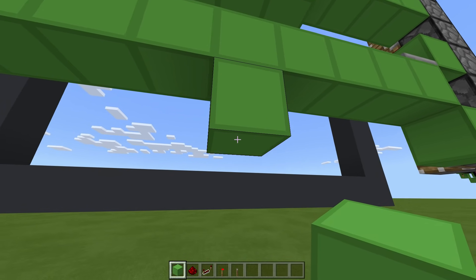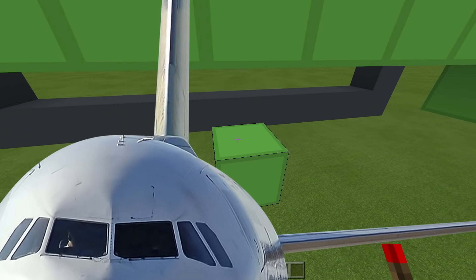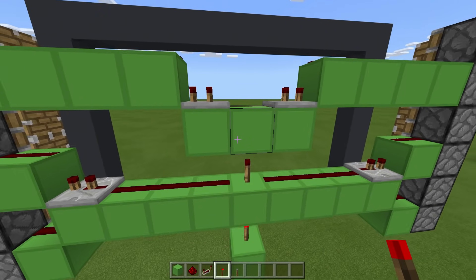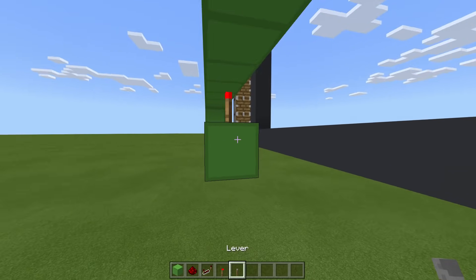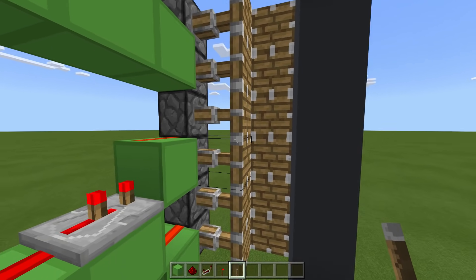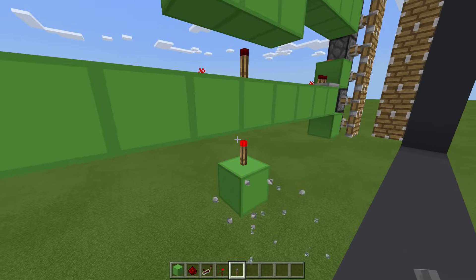Place a block here, one down. Then a torch here and one here. To test it, place the lever, click it, make sure all these pistons are extended — which they are — and all of these ones too. Then remove that lever.